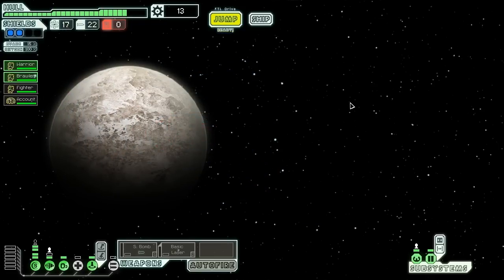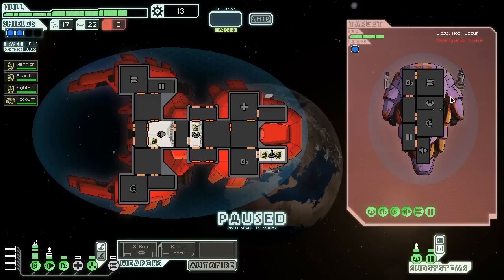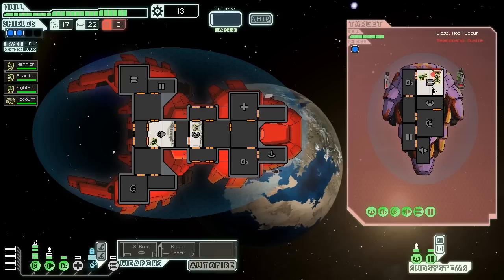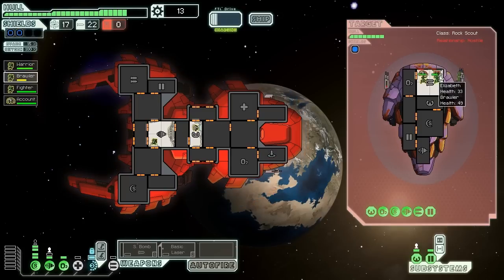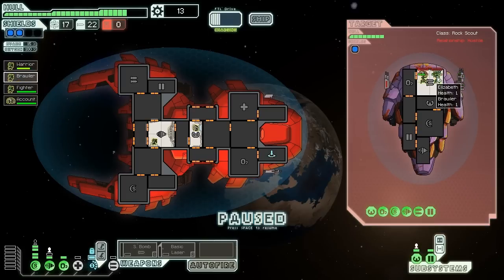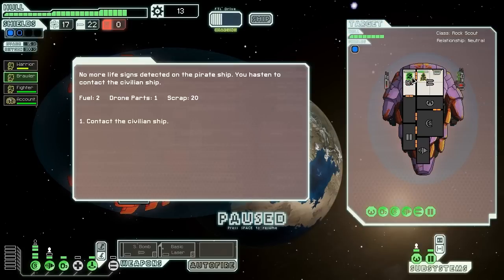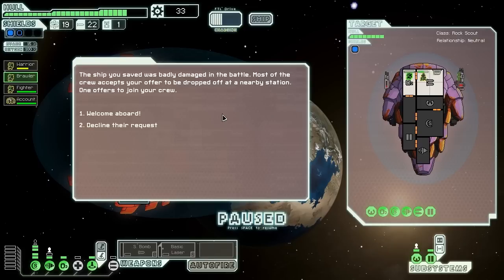Let's keep moving towards the exit. Scanners indicate a battle taking place nearby — again, someone is under attack by space pirates, so we head in there to help those civilians. We fire our weapons and engage. This time we're fighting rocks with a dual laser and a heavy laser — a little bit more than our two shields can take, but it should be okay. It looks like both are chasing us — mantises and an Engi. Our mantis is a stronger fighter than their mantis, at least a little bit. Brawler survived with a single health — that's insane! No more life signs on the pirate ship — we gather two fuel, a drone part, and 20 scrap. The crew we saved was badly damaged; most accept to be dropped off at a nearby station, but one offers to join us — an Engi. Not bad.